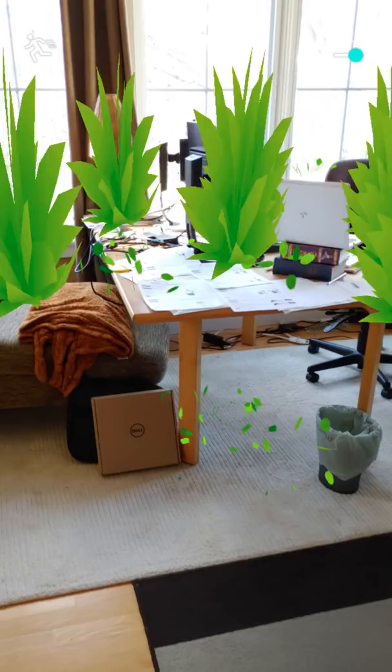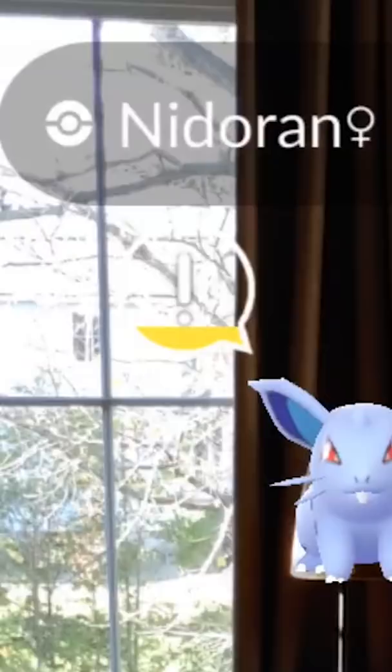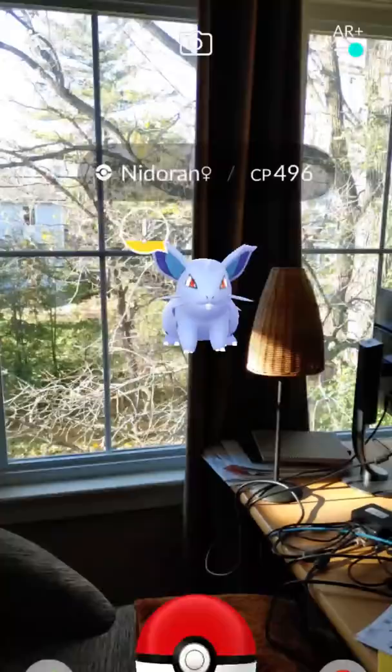Then you're gonna wanna scan the area slowly and start moving up to sneak up to the Pokemon. It'll tell you to tap on the bushes to encounter the Pokemon once you've moved forward enough, and the Pokemon will appear. You'll see a little bubble by the Pokemon which shows you if that Pokemon notices you or not. You wanna slowly sneak up onto that Pokemon and make sure that bubble does not fill all the way.